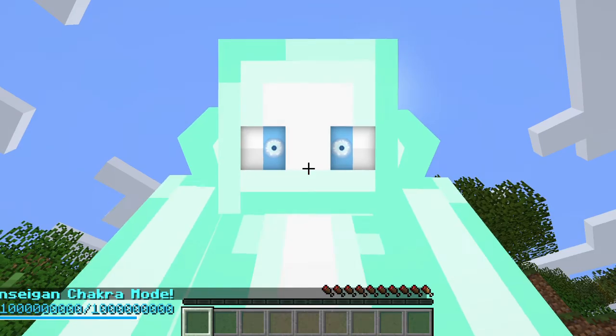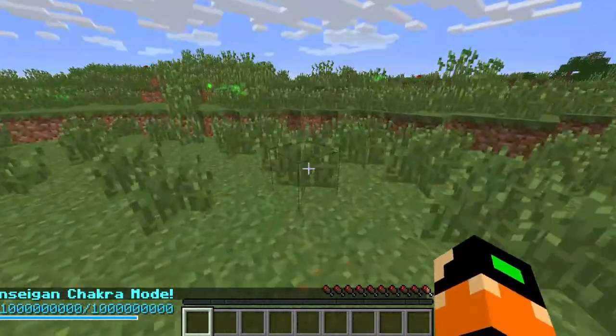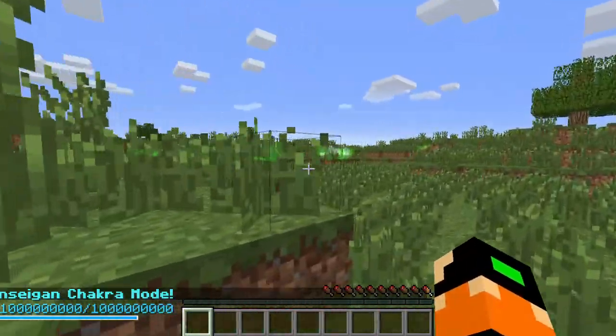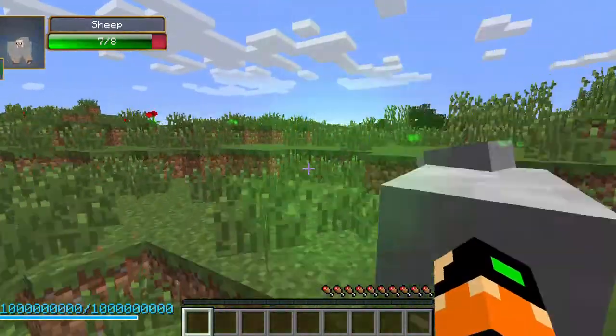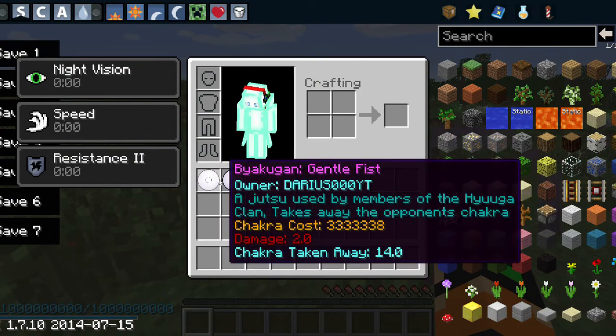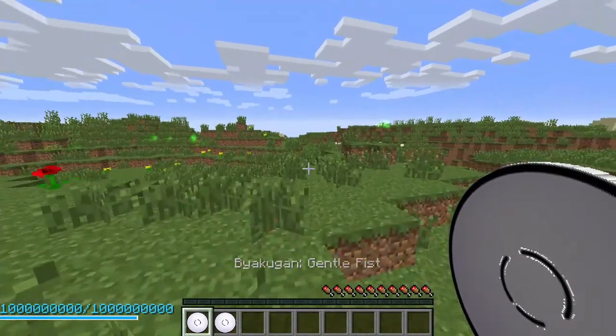With the Tensei-gan, if you shift and click B you activate the Tensei-gan chakra mode. It looks a bit strange since the character has no hair, but once it's activated you still have two key abilities: the Byakugan gentle fist and the Byakugan Eight Trigrams Vacuum Palm.